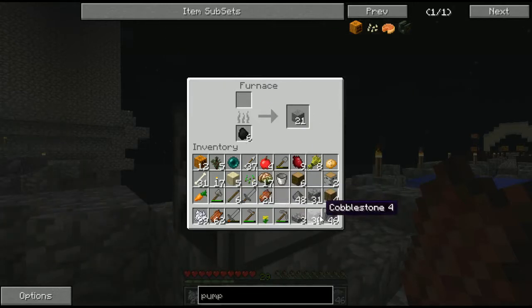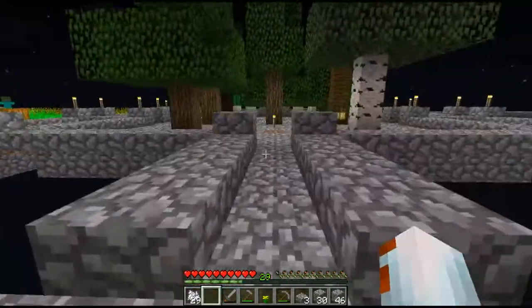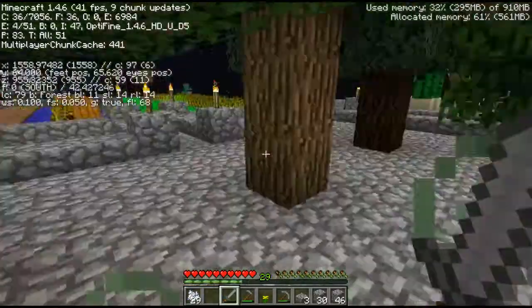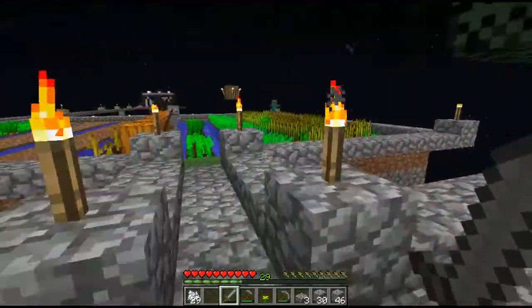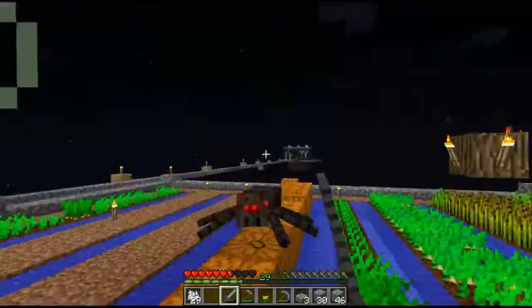Let's put charcoal in there. Yep — leather does in fact cook. Cool. We got a zombie. Looks like the sugar cane's starting to grow. Oh yeah! We got a wild archer and a spider — there we go.